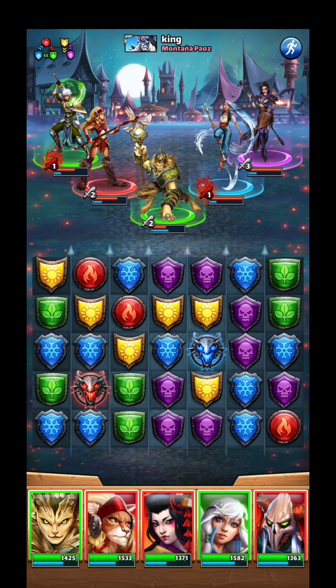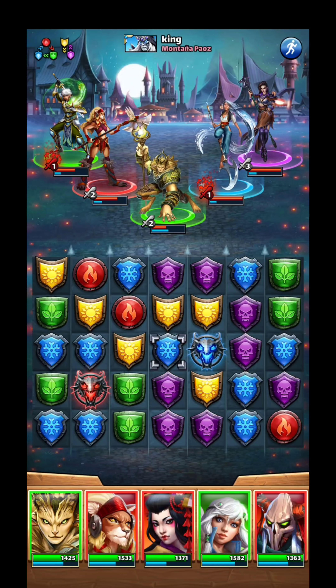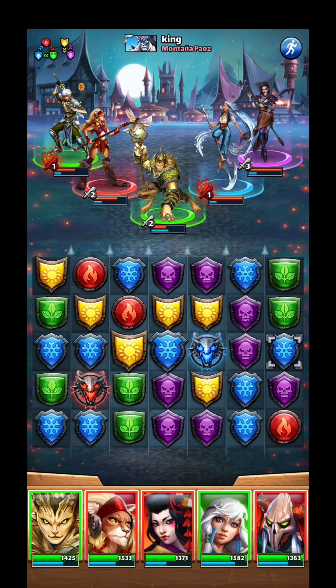Then I go back to step one: do I have a way to fire a special with the tiles I'm given? I can move this one over, bring my reds up, and that gives me a special. Then I could possibly play the odds and hope for a green to come up here — that's probably my best bet. I'm not able to make a diamond, so I'm going to play the odds and move the blue to the left. I don't need to make a big combo — and it worked. I got my specials.